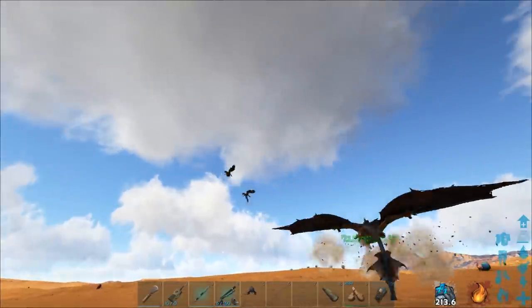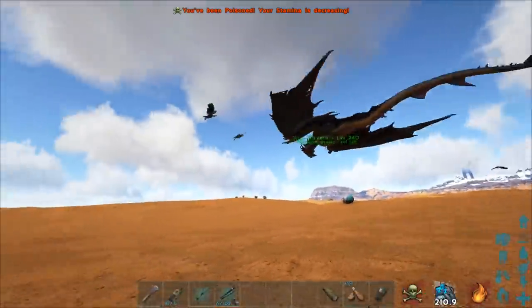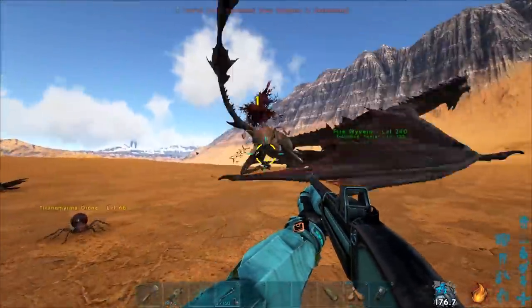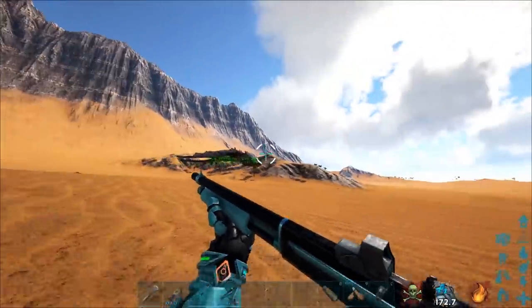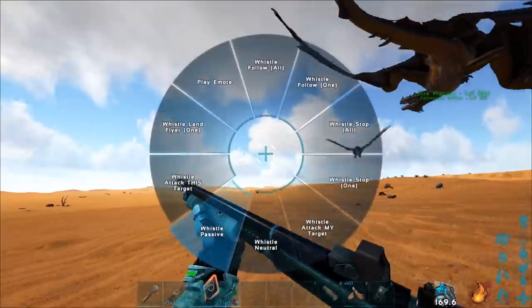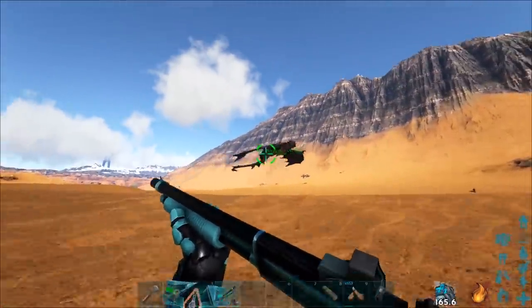This can happen in the manticore arena. If you've ever fought the manticore on Scorched, especially, this has probably happened to you. I think the best part about this bug is the fact that the creature will also not listen to any of your whistles. Passive, please. No, he just does not want to listen to me at all.